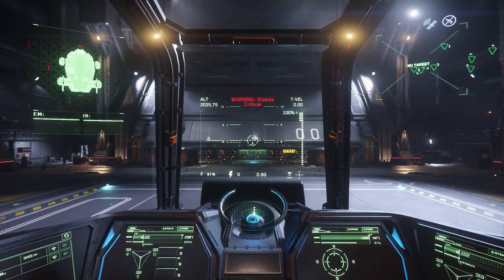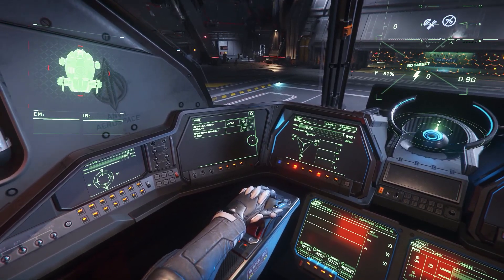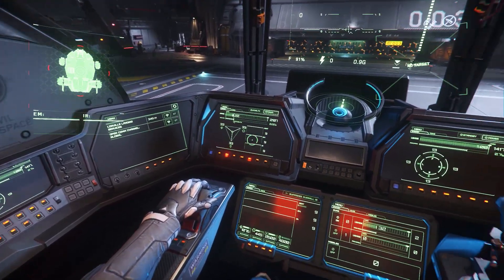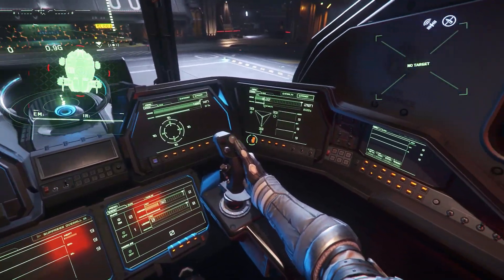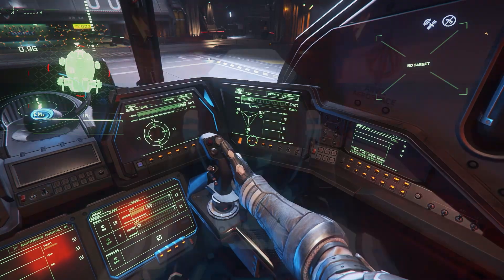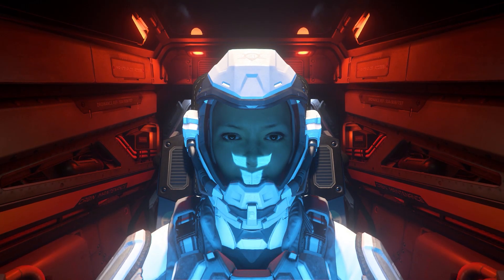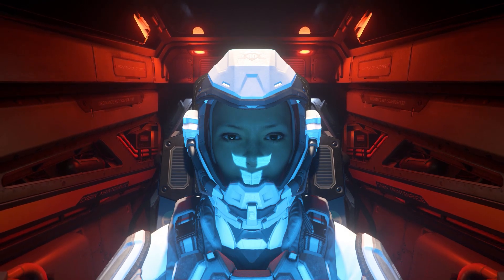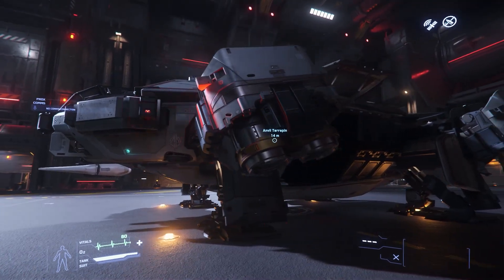One thing you'll notice about the Terrapin when you hop in and fire her up is the well laid out cockpit. Everything is beautiful and clear and right at your fingertips, though I did notice a sad lack of cup holders. Visibility from the cockpit is adequate — given the Terrapin's primary eyes and ears are its sensor suite, this isn't the best ship for sightseeing.